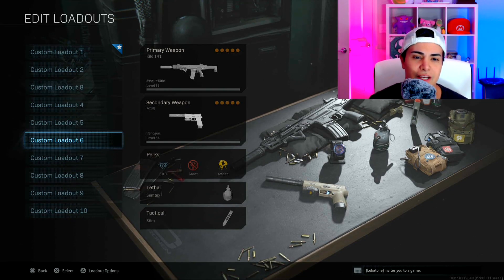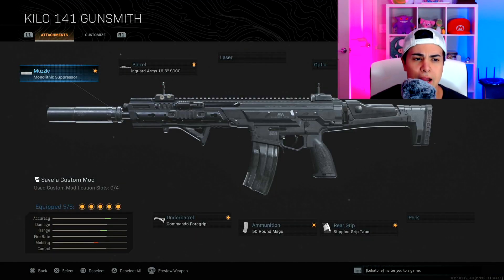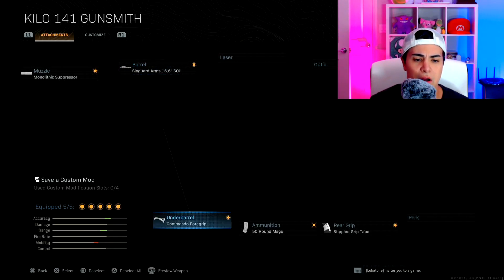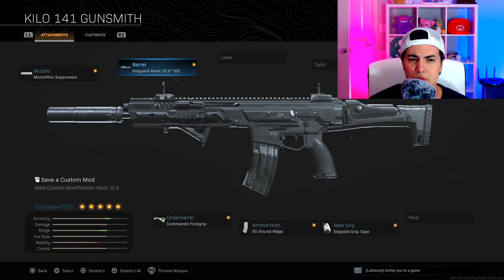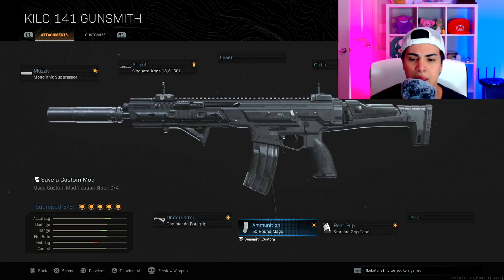Let's start with the Kilo. I run the Kilo usually in Ground War with Monolithic Suppressor, 16.6 barrel, Commando Foregrip, 50 round mag, and Super Grip Tape. I don't think it's worth using the 19.8 barrel and 60 round mag because you lose a lot of mobility and your aim down sight speed is much slower, so it's totally not worth it.